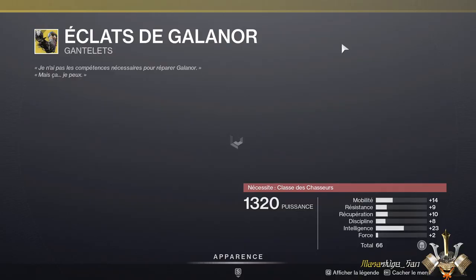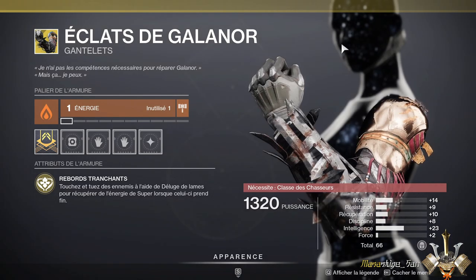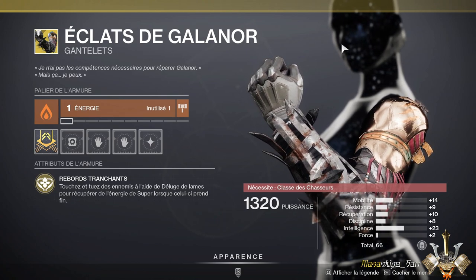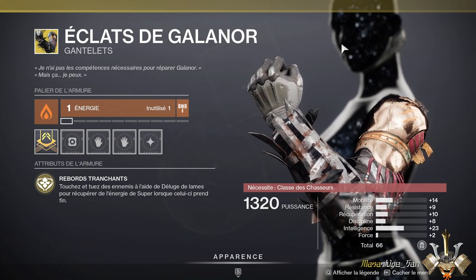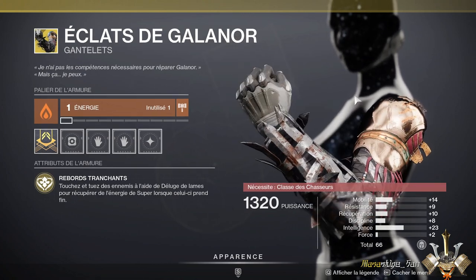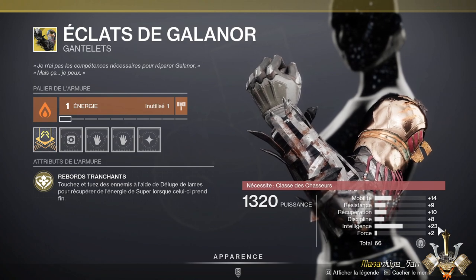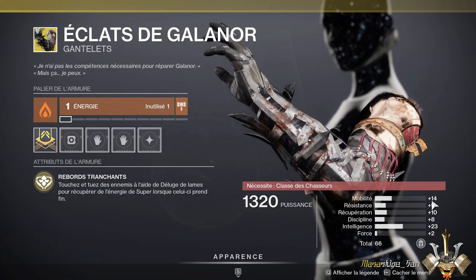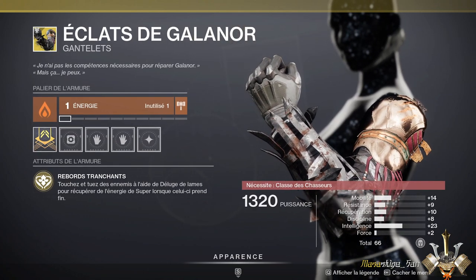Au niveau du chasseur, ils vendent les Éclats de Galanor. Les Éclats de Galanor, pour rappel, ça vous permet, lorsque vous êtes chasseur avec la voie solaire et la voie du milieu avec les couteaux, de pouvoir récupérer votre super plus rapidement lorsque vous faites des kills avec vos couteaux. Certes, ça a été nerfé dernièrement, donc on récupère beaucoup moins de super qu'avant. Mais on a quand même 23 d'intelligence avec 14 de mobilité en plus. Pour un chasseur, c'est vraiment pas mal, avec 66 au total. Je vous les conseille particulièrement si vous ne les avez pas.